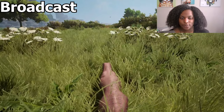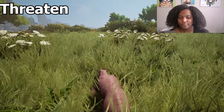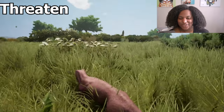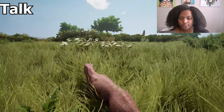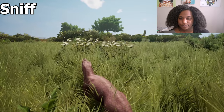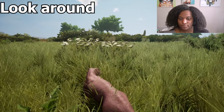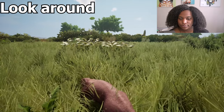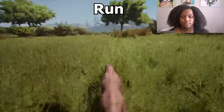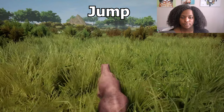Let's go through the calls right quick. Here's our broadcast, then our 2-call, our threaten, 4-call, talk, shake, our sniff, and our mystery. Here's our walk animation, our run, and our jump.